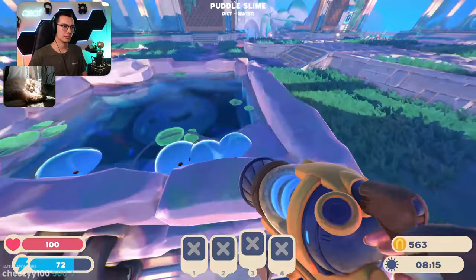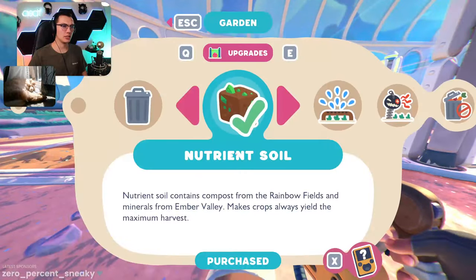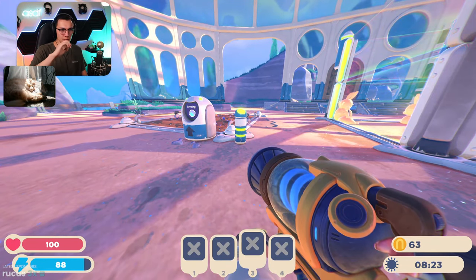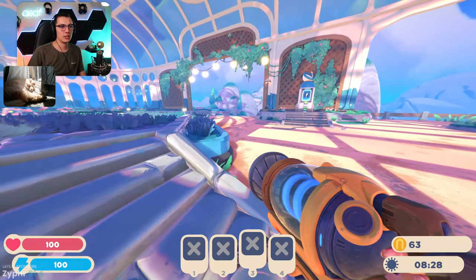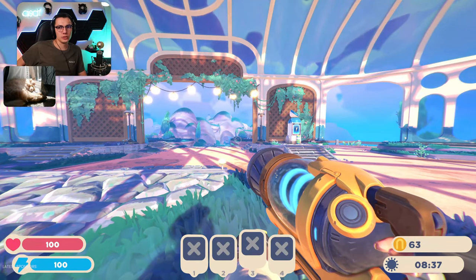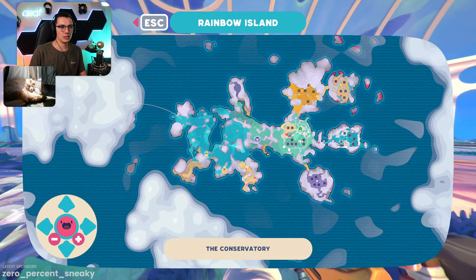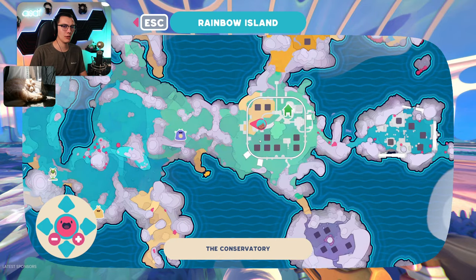Puddle slimes are doing just fine. The cotton slimes are hungry — we need these to grow faster. Tomorrow we've got two gordos on the Rainbow Plains, we've got an incoming communication, we've got Ember Island to explore, and we need to find the map over there and figure out what's going on and see if we can get some upgrades going.